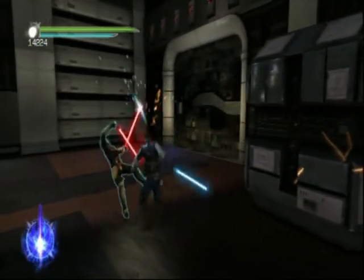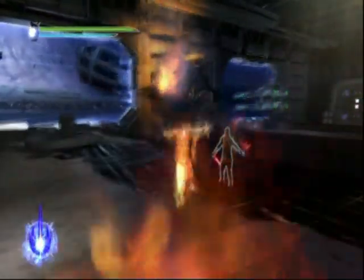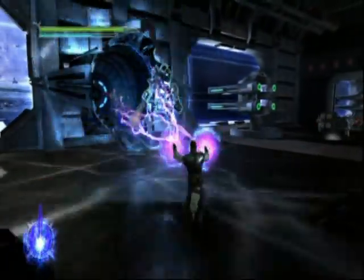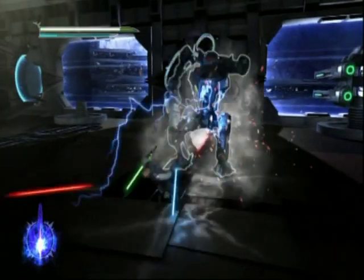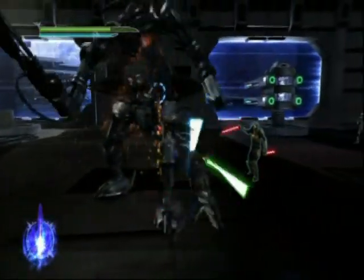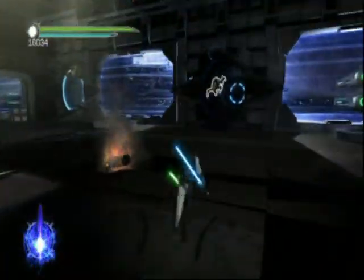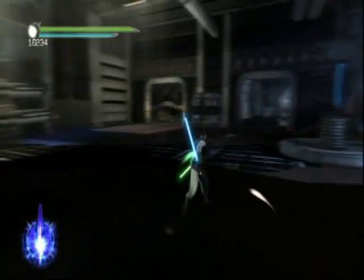More saber guys — die already. Have you guys also noticed that this game doesn't offer nearly as much variety in enemies as the first game? In the first game you had Kota's men in the TIE fighter facility, scrap droids on Raxus Prime, Felucians on Felucia, plus much more variety. Here it's just stormtroopers, saber guys, and shield droids with the occasional missile walker in between. Where did they go wrong?